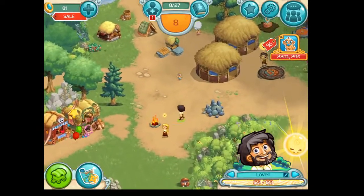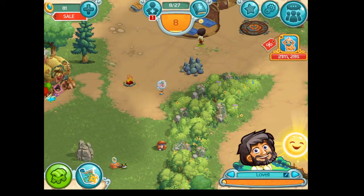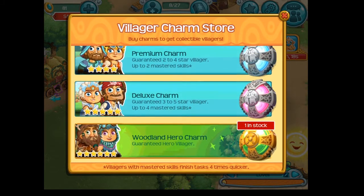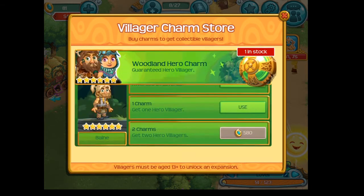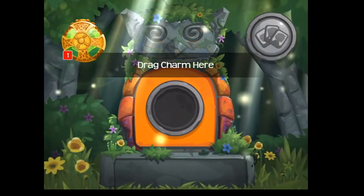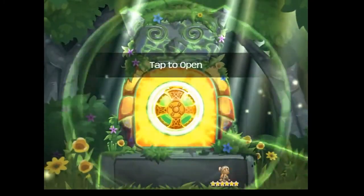So what we're going to do right now is hit to get the villager. We're going to hit this little person that has a plus sign and hit there so you can see the different charms that they have. We only have Woodland Hero charm villagers, so we're going to hit here and hit 'one charm, get one hero villager, use.' So we hit use and drag the charm in — we tap on it.